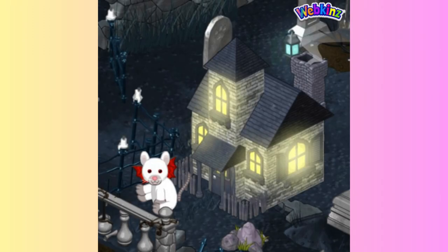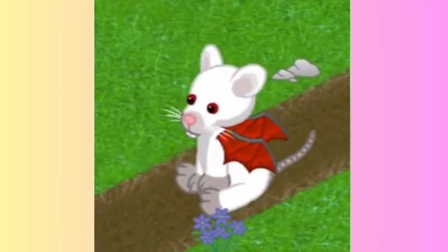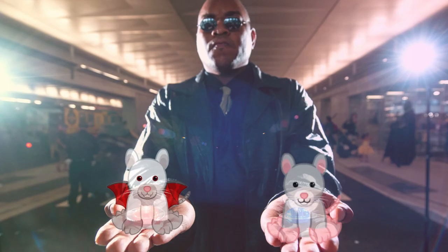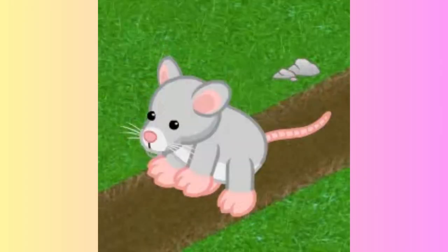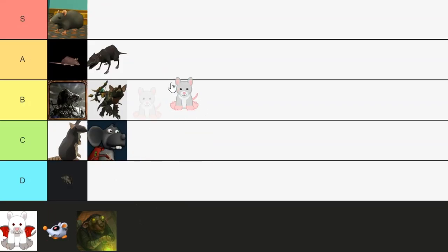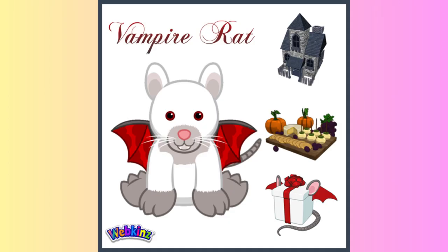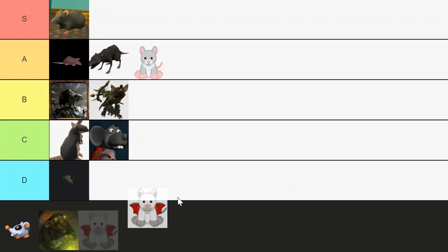The vampire rat is a rare Webkinz pet, only usually appearing during some Halloween seasons. If you do manage to get this little guy, it comes with a cursed cottage and a spooky cheese plate. Since these are two different pets, I'll rank them separately. The charming rat is super adorable, and it makes me sad that it has never been the pet of the month, so I'm gonna put them at an A tier. Now, the vampire rat definitely intrigues me, especially since it's so rare. I love the cute spooky design and the items this pet comes with. I'm gonna put the vampire rat above it at the S tier.